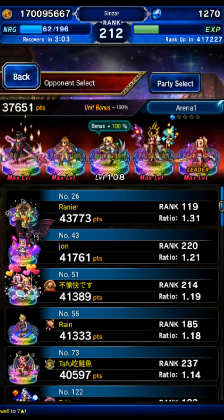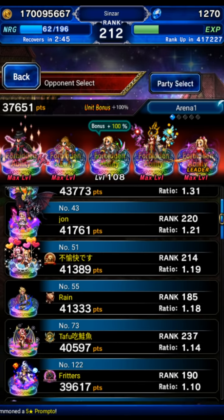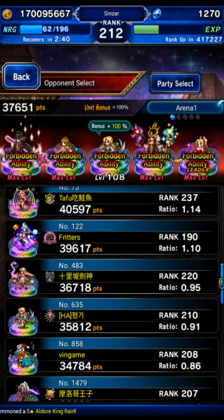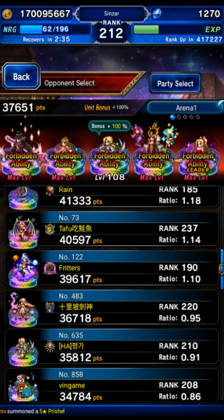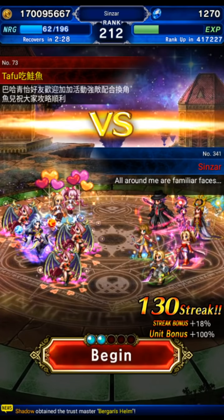Now we're going to look for a team. You pretty much always want to challenge whatever player is in slot one if you're going for higher rank. You see this ratio here — the higher that number, the more points you're going to get per win. So I'll challenge a rank 237 player just for example, even though it's less points, to show you how we deal with some of these trickier teams.